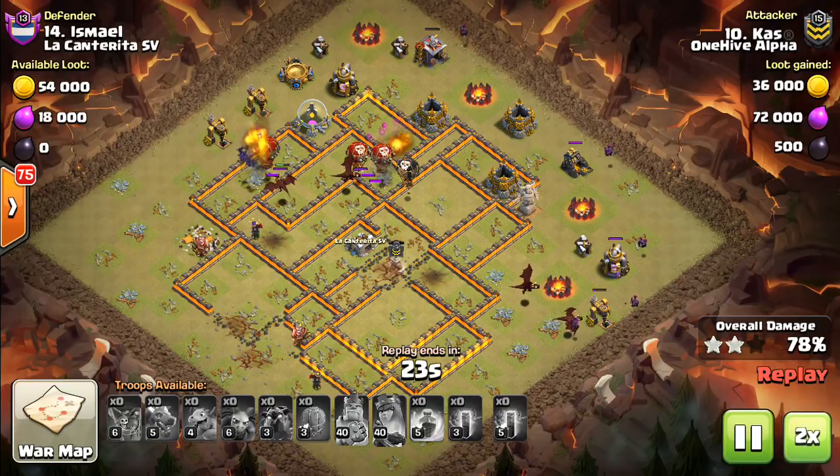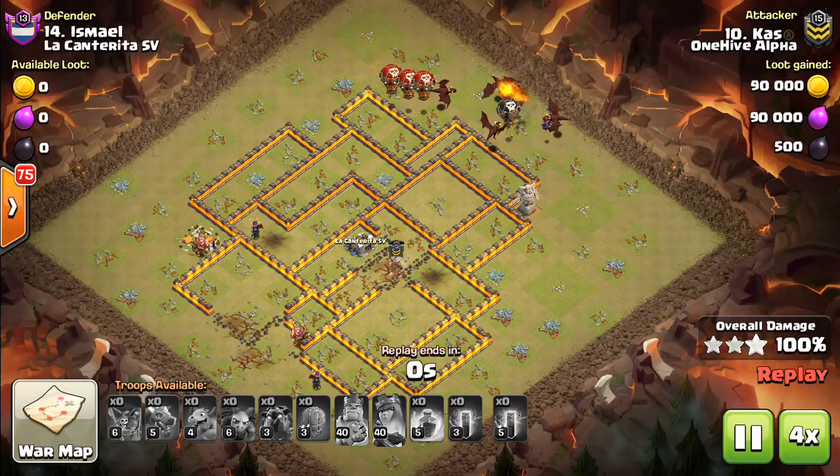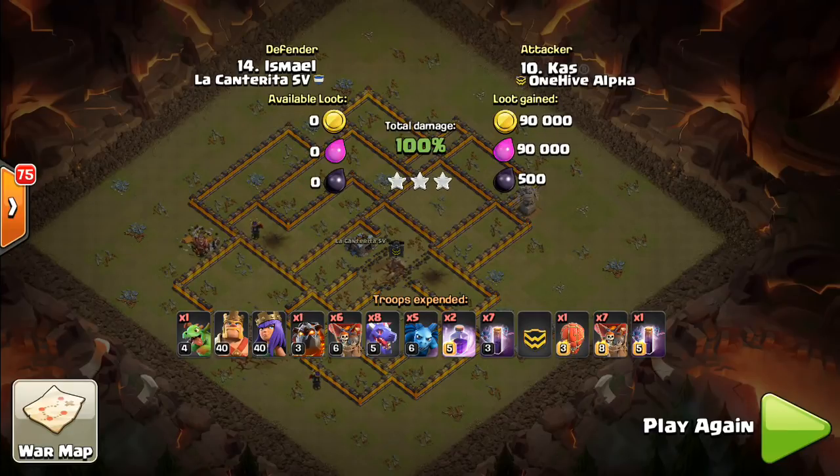At Town Hall 10, especially in these types of wars where people aren't putting forward the best bases, don't overcomplicate it. Practice this strategy and use it as much as you can, because right now it's what's working and has the most room for error. Just make sure you're able to get the Stone Slammer — it's the best siege machine to use — but you can also incorporate a Battle Blimp or Wall Wrecker depending on your situation. Thanks for watching, guys. Hope you enjoyed the video. Bisectatron out.